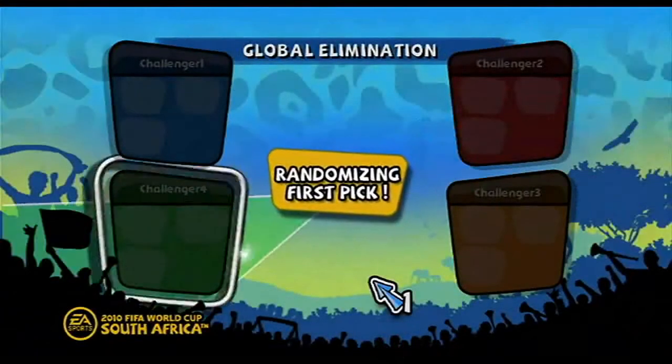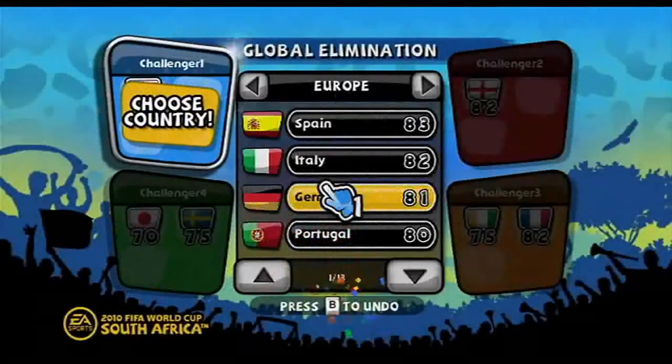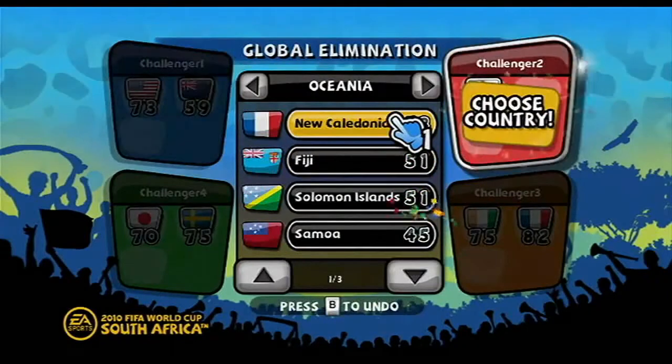If you choose to pick your teams, the game randomly chooses which player goes first. Selection moves clockwise, and each player will pick one team at a time. If you accidentally picked the wrong team, press the B button to go back and change your team.